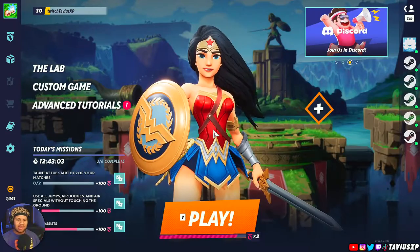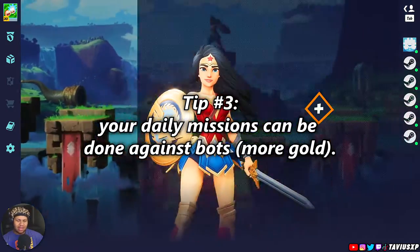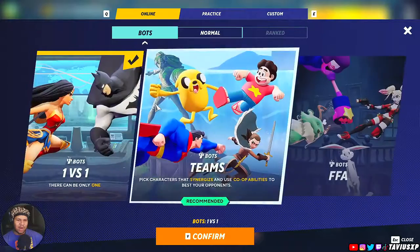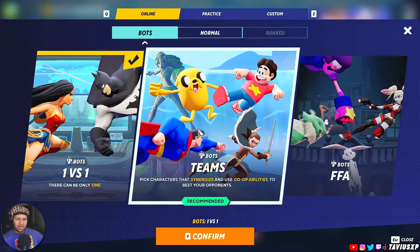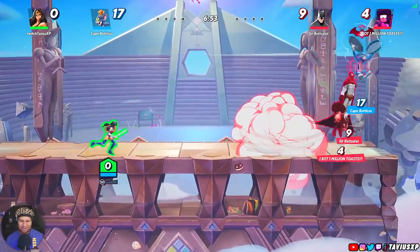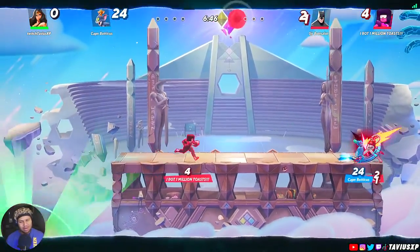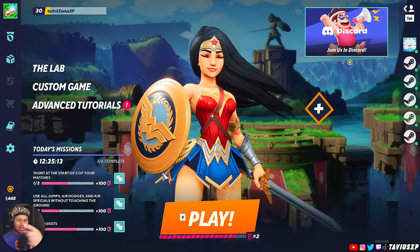Outside of gameplay — look at your daily missions. If you want to earn gold to get a character in the future, unlike me who had to buy Morty because I didn't have enough gold, go into the bots mode. You can play versus bots in 1v1s or 2v2s depending on what your daily is, and you can actually complete your dailies in bot games. They're literally bots — you can just go in, do whatever daily you have, and earn gold without fighting real players who might run away or teabag you.